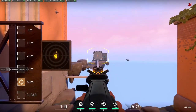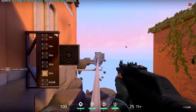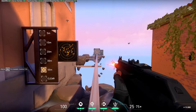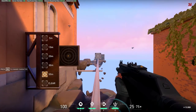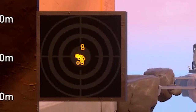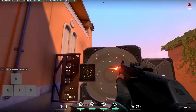Knowing when to spray and when to tap or burst fire is a very important skill. When an enemy is far away you don't want to rely on your spray control, because the chances are it isn't perfect and you'll miss a lot of bullets. It's more practical at long distances to make use of the first bullet's 100% accuracy and tap shots at the opponent. Because your first bullet is always 100% accurate, you can take advantage of that at long distances rather than holding down the left mouse button.